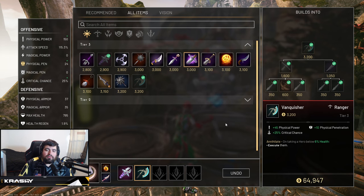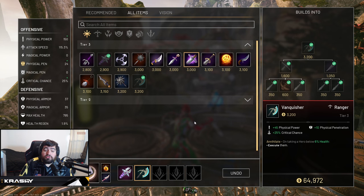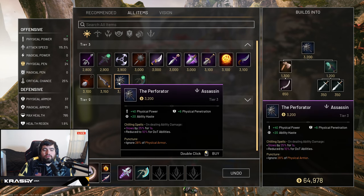I think Pain Weaver is phenomenal on Kalari, I just like to get it a little bit later personally. For me, Vanquisher makes a huge difference in how it feels to execute someone — even if it may not be quite as much damage, you get executes you otherwise wouldn't get. I'd recommend trying either Pain Weaver or Vanquisher and building whichever feels better to you.